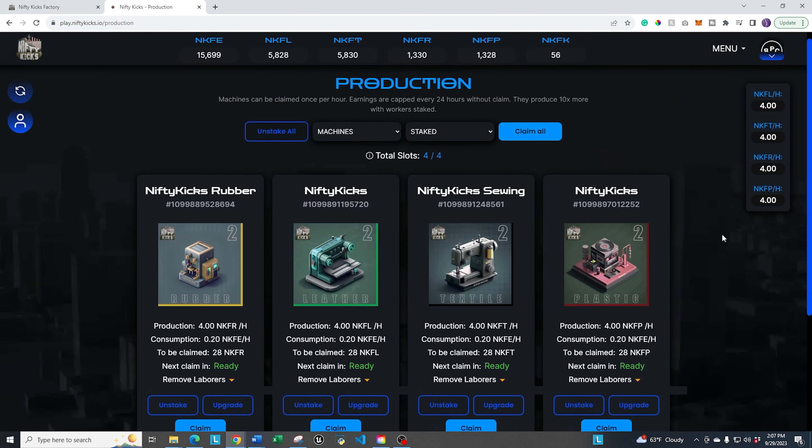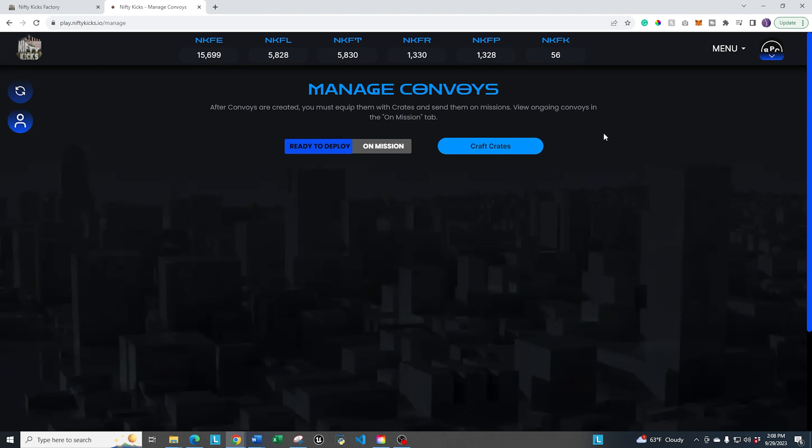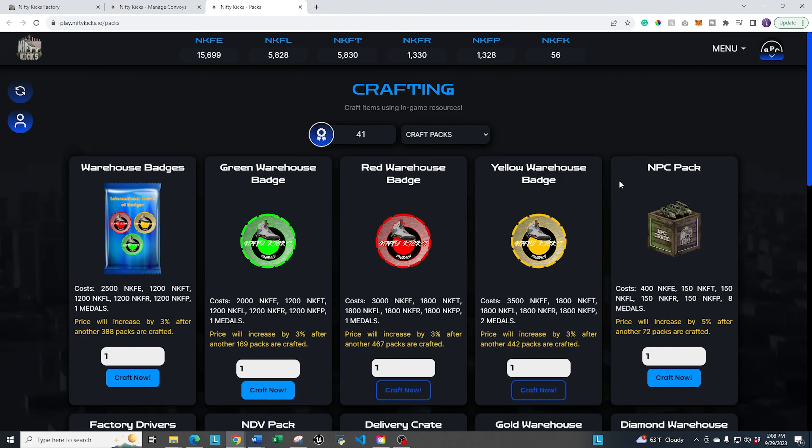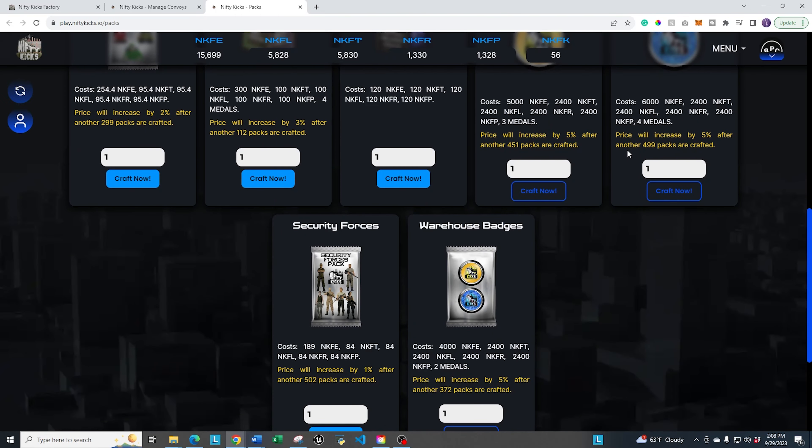The other thing I wanted to show you is how to do the crafting, because this is going to be important when we do the convoy beginner guide next. Go up to menu, go to convoy, and then go to where you send and claim your convoy. There used to be a button right in the menu for crafting — and also look for one below or above the blending portal. For now, click on crafting from the convoy screen and it takes you to the crafting menu, which shows a whole bunch of different things you can craft.